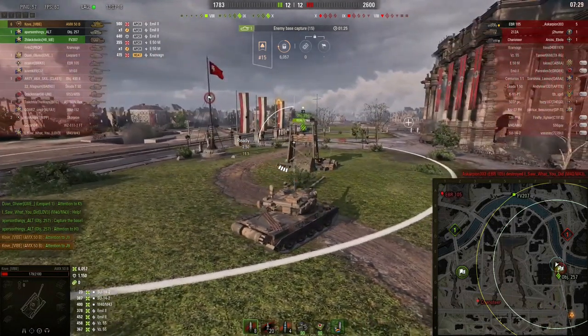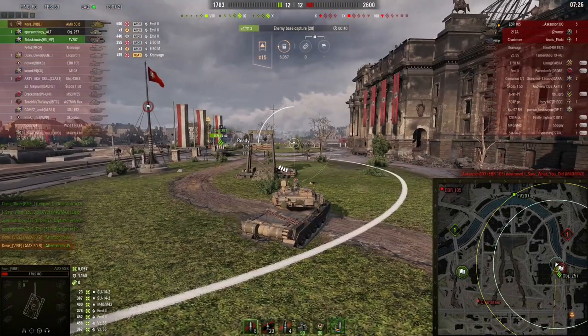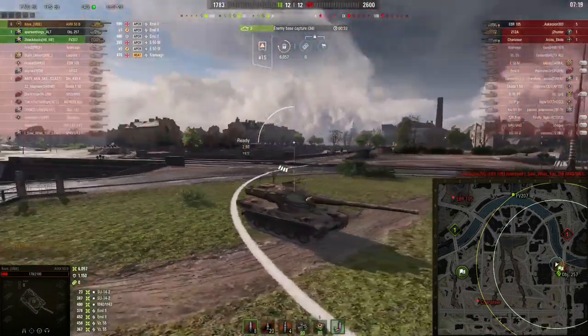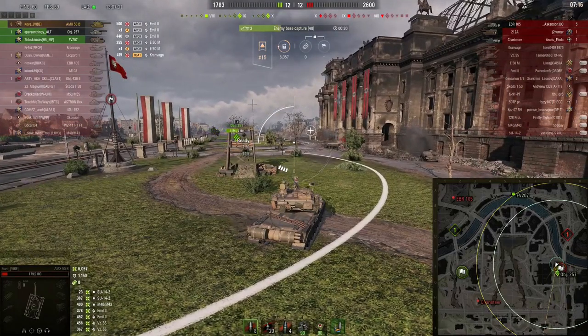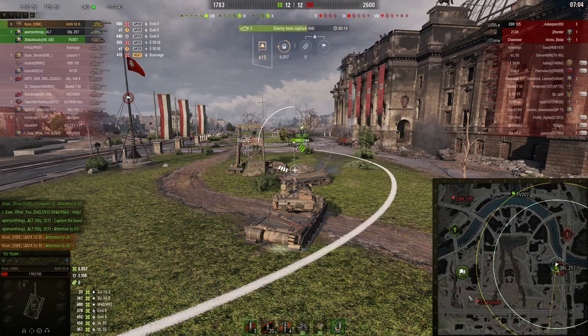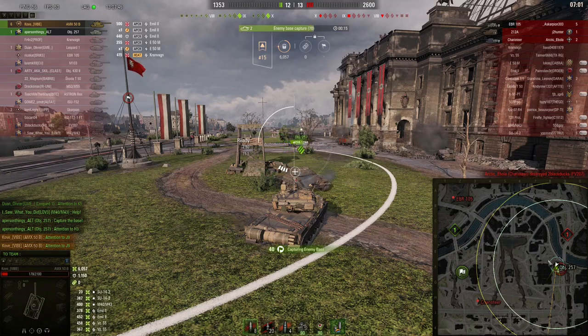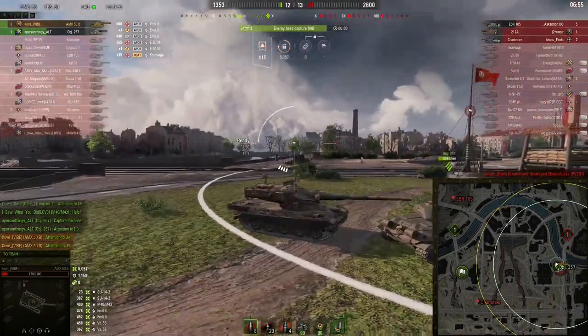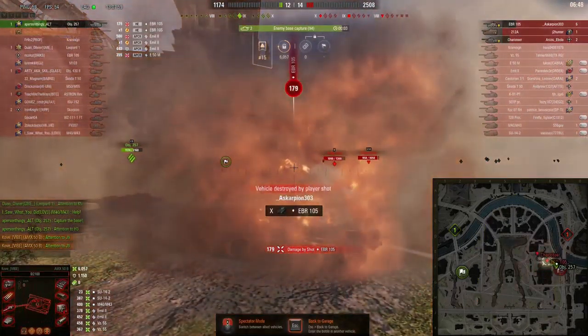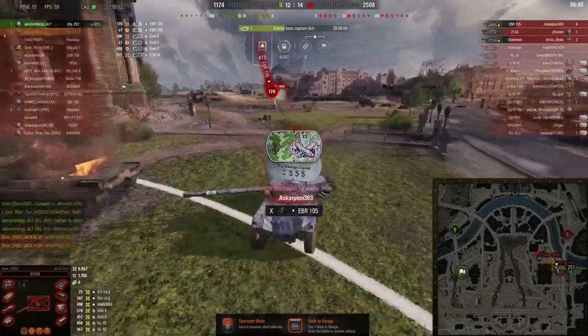I'm about to kind of scold the 257 here. I was really confused at the time as to why he was coming into the cap circle with me instead of going out to spot. I didn't realize that the EBR was on that side of the map, and also didn't realize the Charioteer was flanking from around and through here. We see the Charioteer kill the 257, and then I died to the EBR - the Charioteer was right there too.